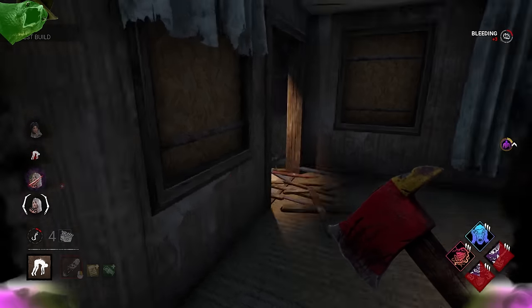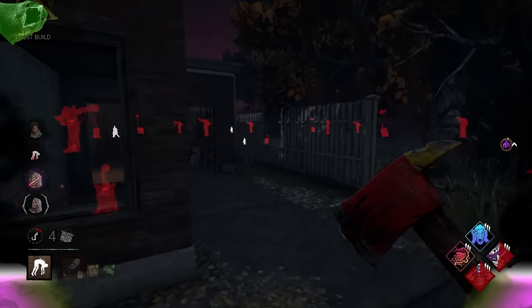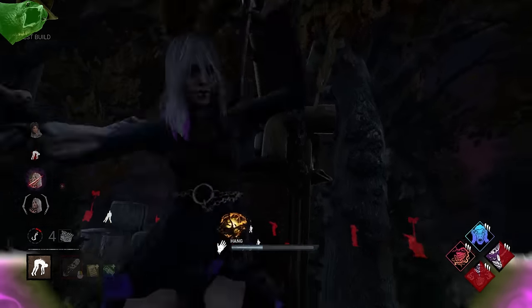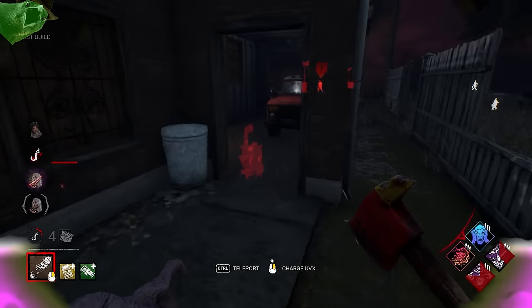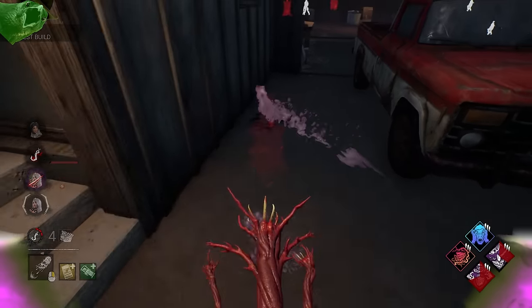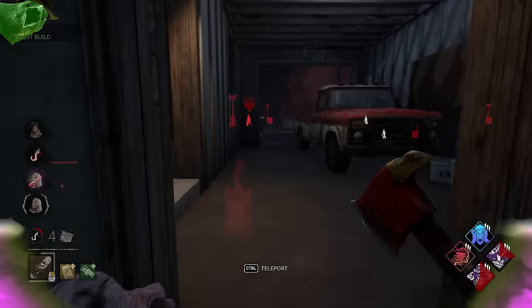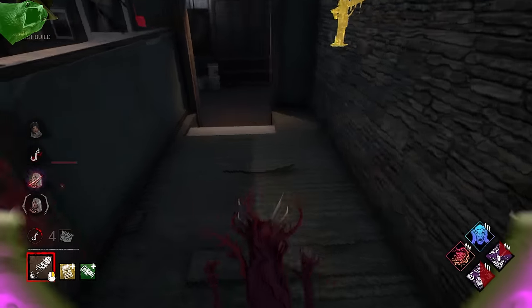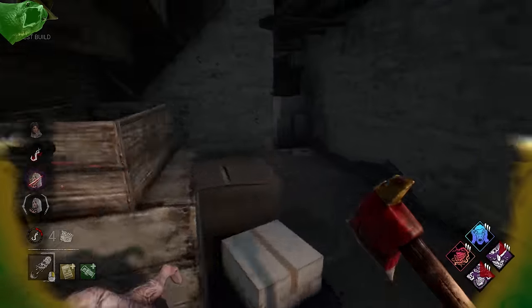Finally, some survivors will try to run towards you when you pull out your power to make it harder for you to hit them with the orb. While this is effective at making you miss the orb if you're not expecting it, once you realize the survivor likes to do this, you can either bluff your power and immediately put it away and whack them normally when they run at you, or you can try and bounce it off of an object that's close to you so that way it lands on where the survivor is and not where you think they're going. But overall, it's typically better to just whack them normally when they try and do this, because let's face it, you're not using that fire axe anywhere else. You may as well use it somewhere, right?